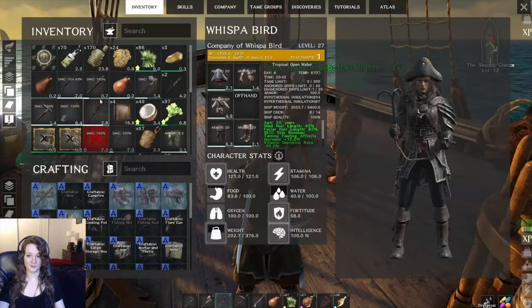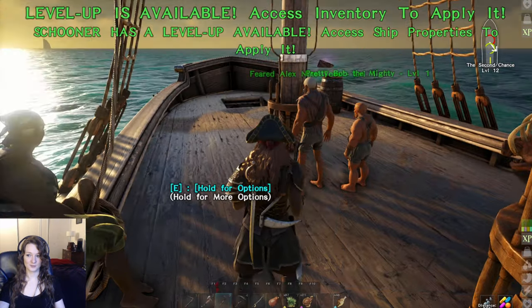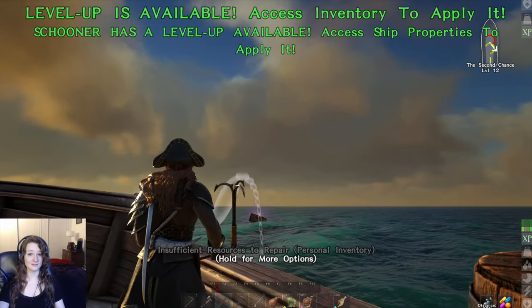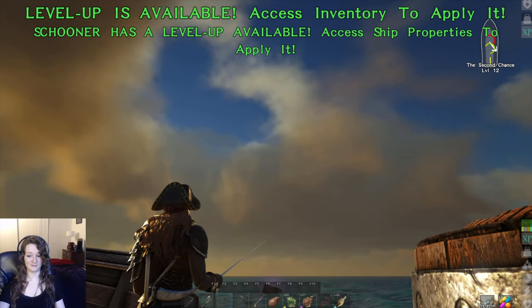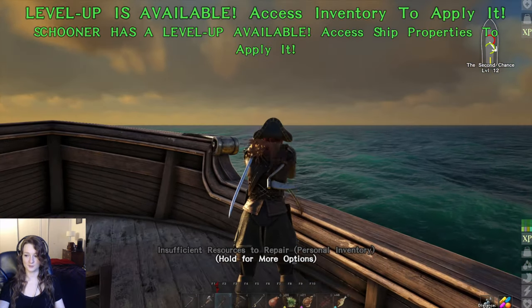Looks like we got a Masterworks Stone Door. I'm not going to take you from island to island, because it's just going to be a lot of me running away from pirate camps until I get the firepower to take those pirate camps on. Plus, we just did a pirate camp in this series — we don't need to do another one so soon.